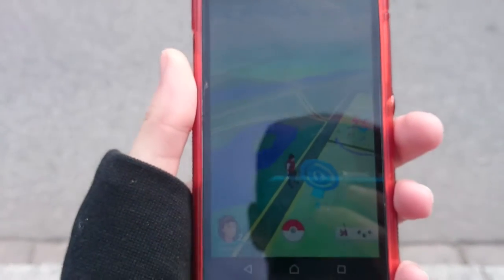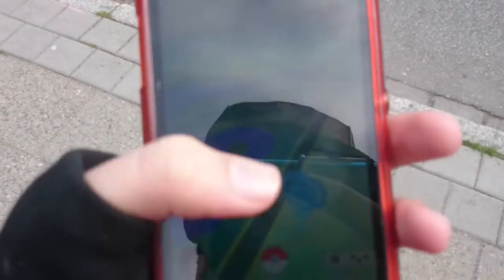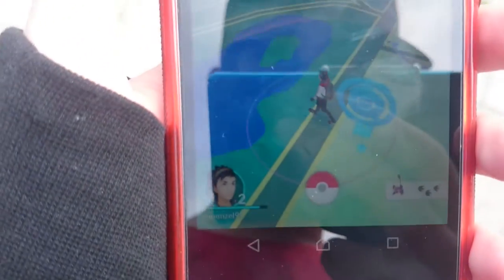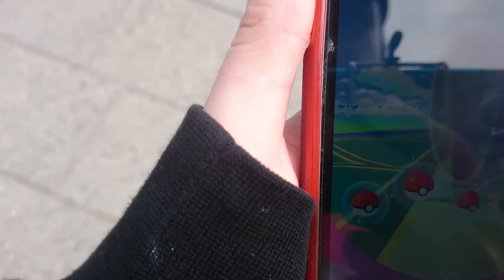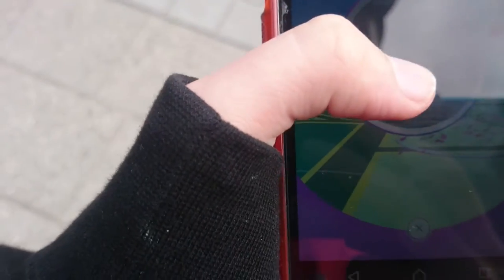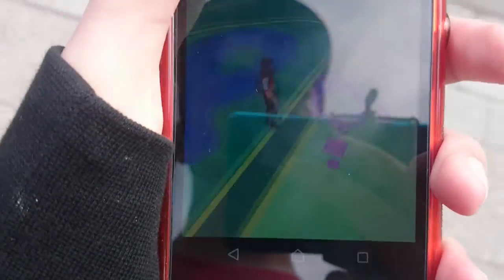Eventually. According to the phone, the Pokéstop's right over here on the road, next to the library. So if we click on it and then spin — it's called basically the library. So we're going to click on all of these and get all of the Pokéballs and eggs.